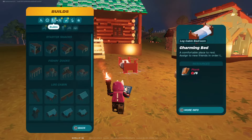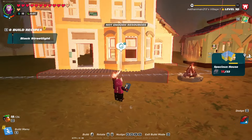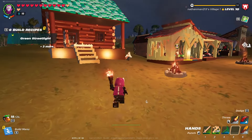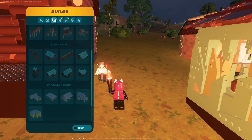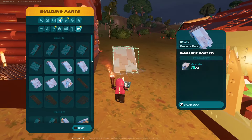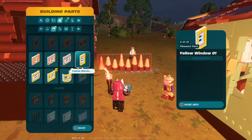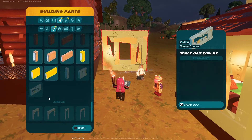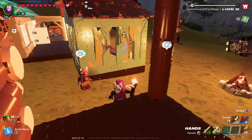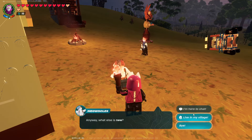What did we unlock? We unlocked the spacious house, which I assume is the one you're going to build. Not the beat — don't want the beat. Then we unlocked a new roof — cool — and new walls. Oh, that's a really cool wall that could be useful!